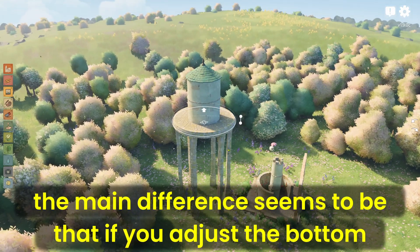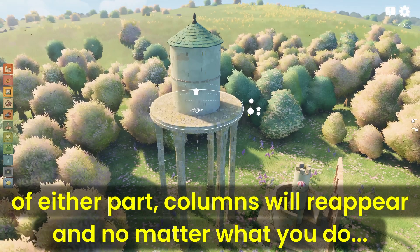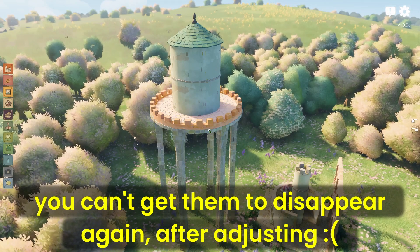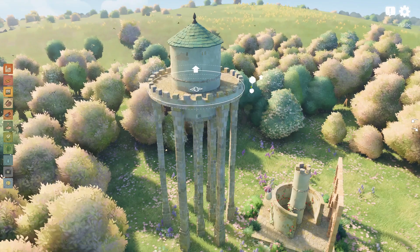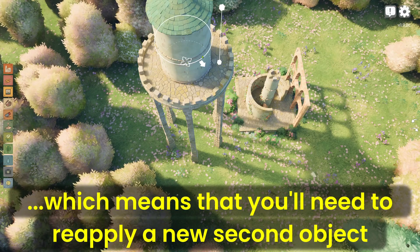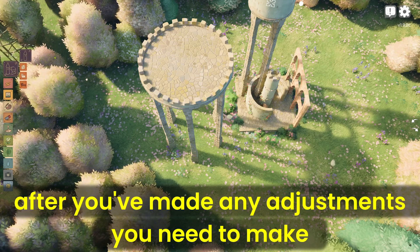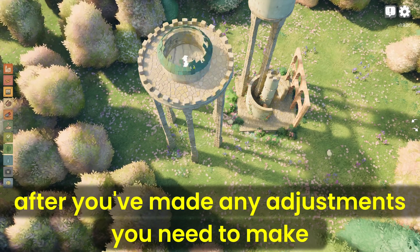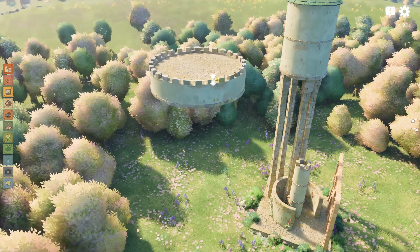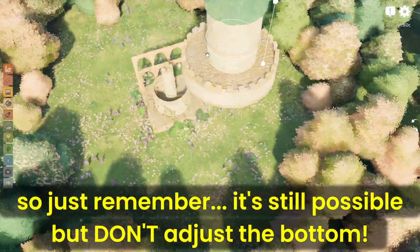The main difference seems to be that if you adjust the bottom of either part, columns will reappear and no matter what you do, you can't get them to disappear again after adjusting. That means you'll need to reapply a new second object after making any adjustments. So just remember: it's still possible, but don't adjust the bottom.